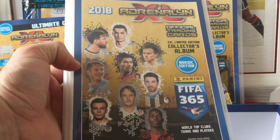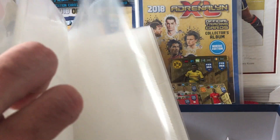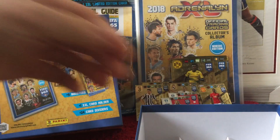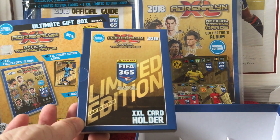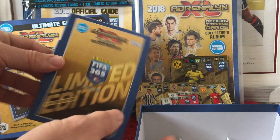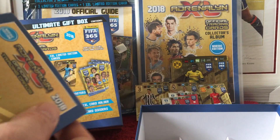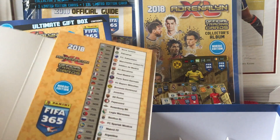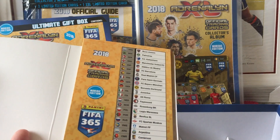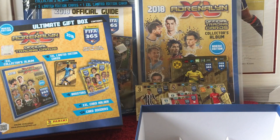Inside we have the XXL collectors album with slots that are big enough for the XXL card, which is going to be quite handy — we were wondering where we'd actually put them. And then we have an XXL holder, so this is obviously going to contain the XXL cards. Looks like a list of probably all the cards. And again, this is the Nordic edition, so hopefully we'll get some Nordic variations.